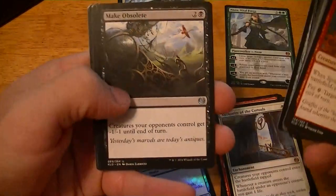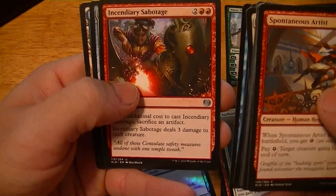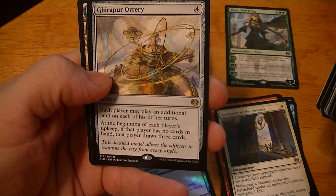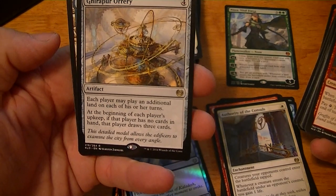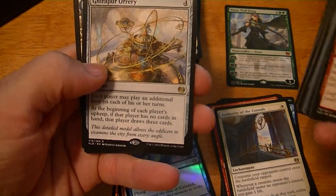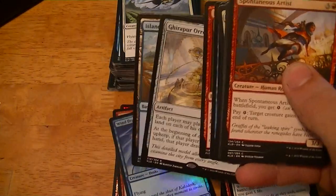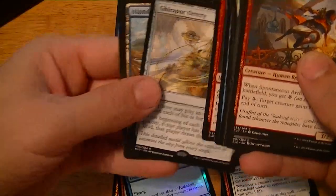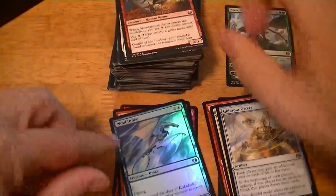Last pack — Make Obsolete, Aether Meltdown, Incendiary Sabotage, Ghirapur Orrery — each player may play an additional land; at the beginning of each player's upkeep, if they have no cards in hand they draw three. That's a couple of dollars. Got a Doctor token.